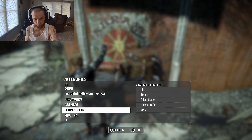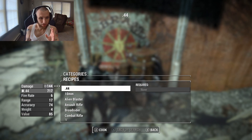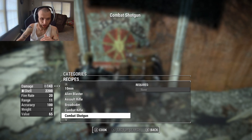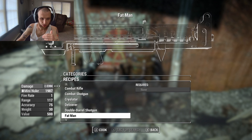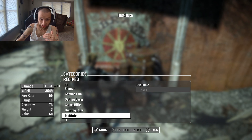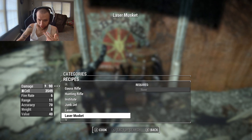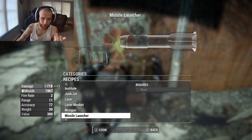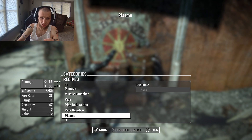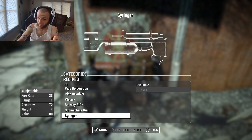In the 3 Star category, listed in alphabetical order, you can craft things like the .44, the 10-millimeter, Alien Blaster, Assault Rifle, Broadsider, Combat Rifle, Combat Shotgun, Cryolator, Deliverer, Double Barrel Shotgun, Fat Man, Flamer, Gamma Gun, Gatling Laser, Gauss Rifle, Hunting Rifle, Institute Pistol or Rifle, Junk Jet, Laser Rifle or Pistol, Laser Musket, Minigun, Missile Launcher, pipe weapons of all variety, pipe bolt-action, pipe revolver-type, plasma weapons, railway rifle, base game SMG, and the Syringer. That's most of the guns — there are a lot of guns in Fallout.